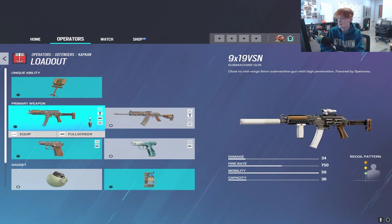He has the 9x91 VSN, which is the SMG that also comes on Tachanka and Tazami. Very good overall — not a lot of damage, but absolutely zero recoil with 30 bullets. It also comes with the 1.5 scope, so you can get long range. Very low recoil, so I run the vertical grip and the silencer on it, and it works just fine.